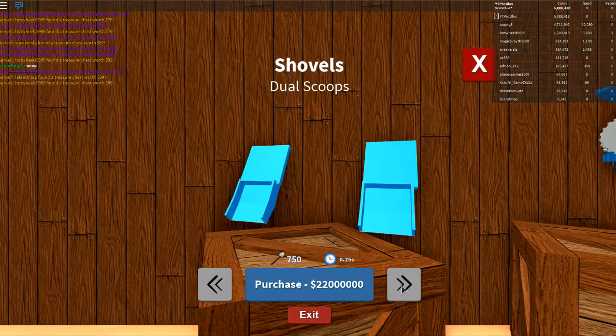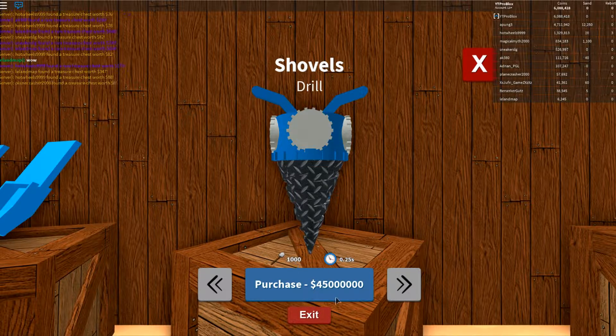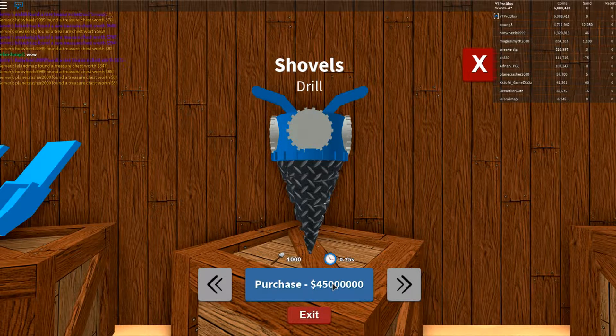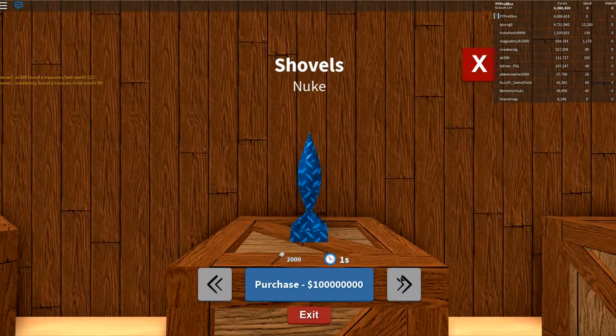But is there anything better than dual scoops? Of course there is — there's a drill. This one gives 1,000 scoops of sand every 0.25 seconds, so that's 4,000 sand per second. This bad boy costs 45 million coins. Now that's obviously going to be the best one, right? They're not going to have added another one... but they have.